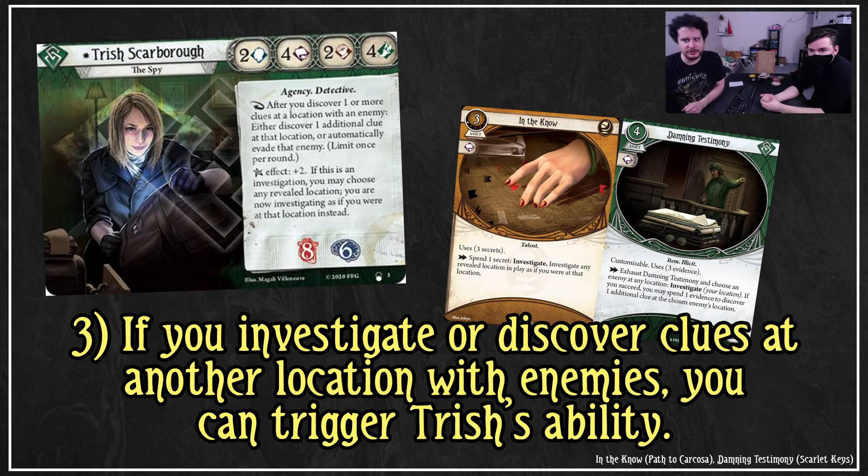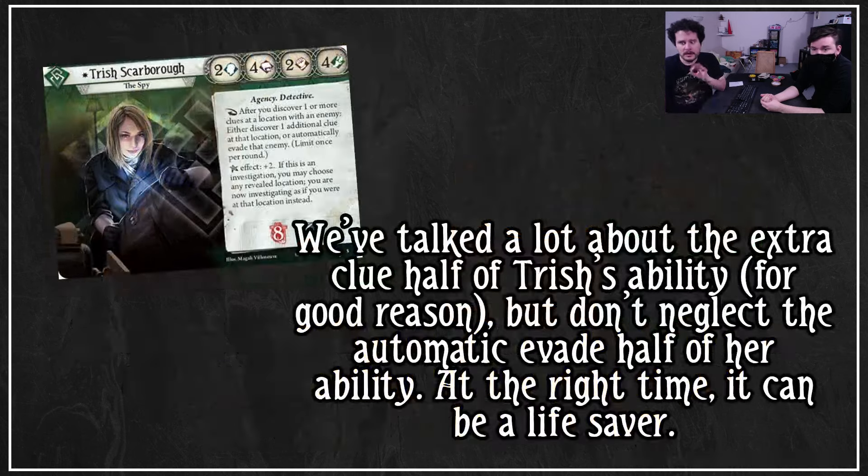So just these nice little tricks get the most out of an ability that is already very powerful. We've talked a lot about the extra clue half of Trish's ability for good reason, but don't neglect the automatic evade half. At the right time it can be a lifesaver. Anything that happens automatically is really good because you ignore a test, or in this case, achieve a better skill result without any risk.